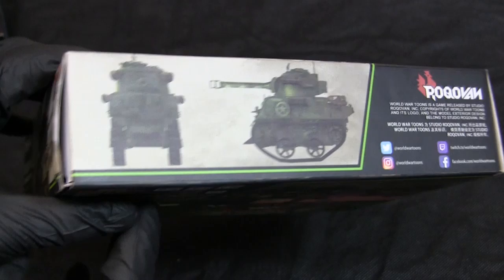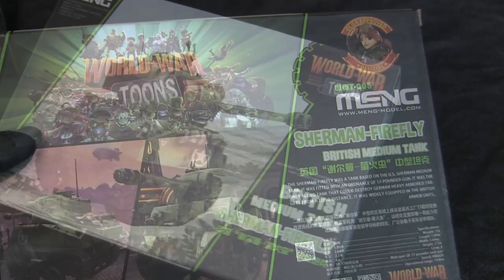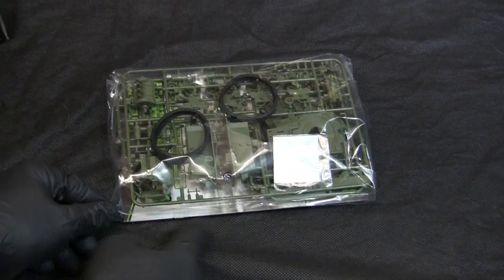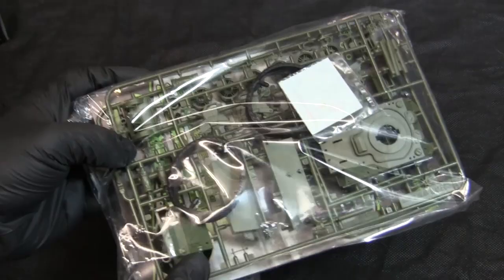On the side of the box we have a sample of what the model looks like built, and the rest of the graphic design is basically what one would expect from the World War Tunes lineup, including screenshots of the kit in-game on the back. Opening up the box, we can now slide out the kit contents. Just like the other World War Tunes sets, the kit is entirely sealed in one vacuum-seal bag containing all of the parts.